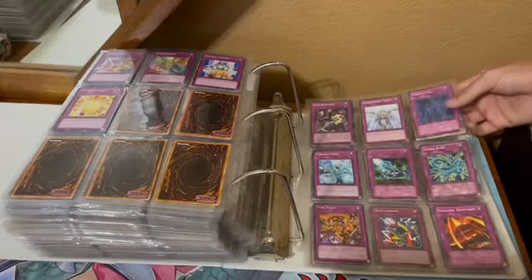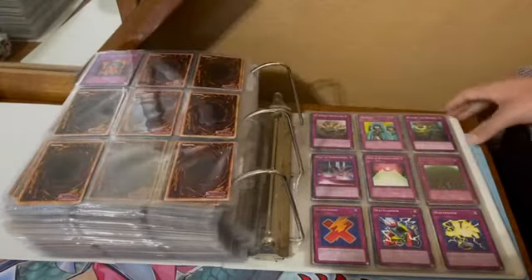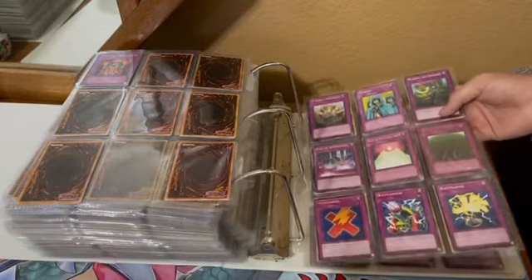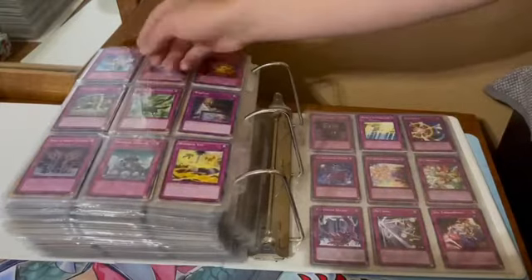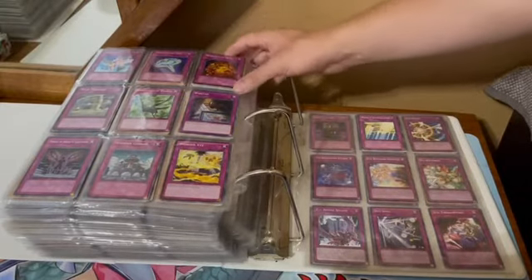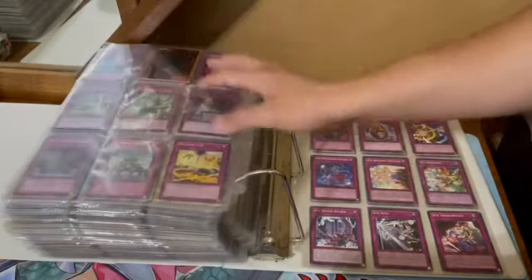V's — Vanity's Call, Virus Cannon, nothing else too notable. Wall of Revealing Light, Waking the Dragon — that's one of the newer cards that's really good. Widespread Ruin was pretty good. That's the end of the W's.